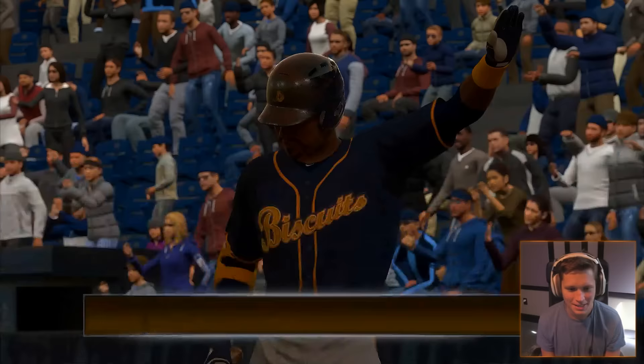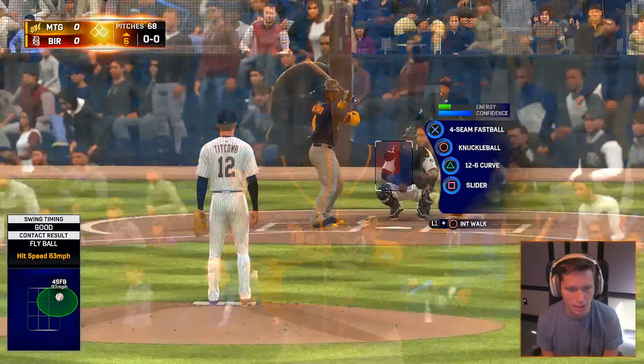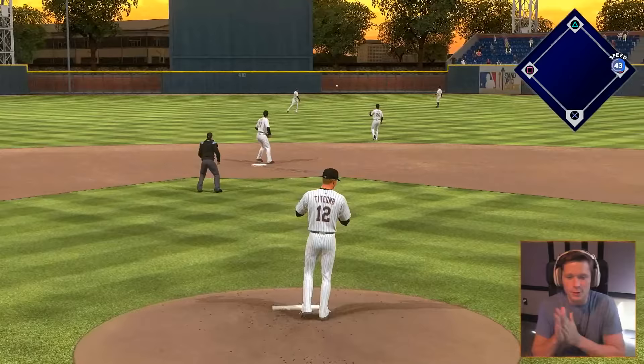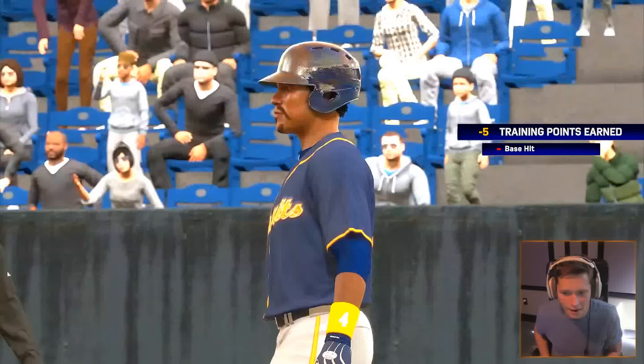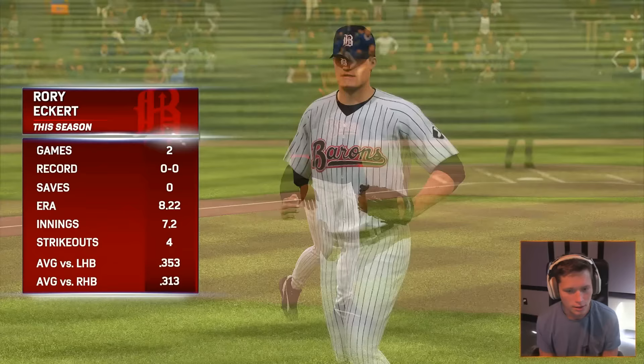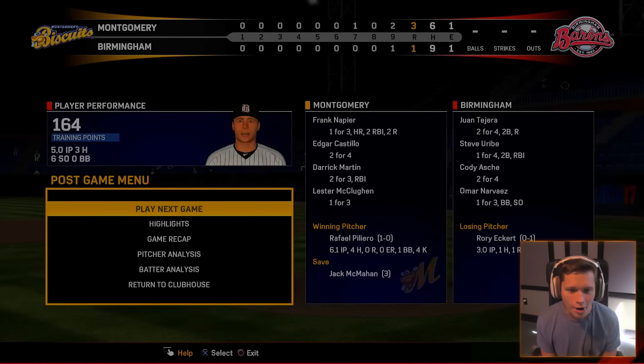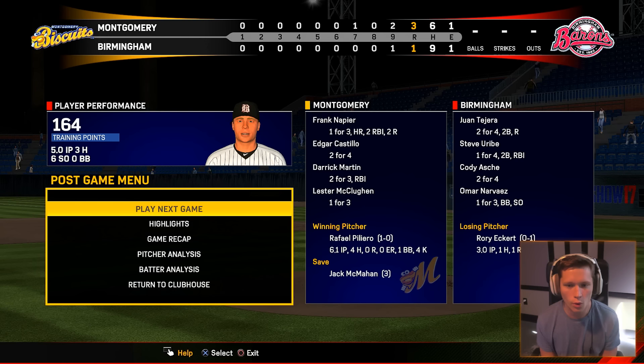Coming up against Lester McQuillen, top of the sixth. Nobody's scored yet. Oh, that's a base hit — so we've got something to deal with this inning, guys. Are you serious? They took me out. Look, Coco Titcom is leaving in the sixth inning, and guess what — we ended up losing. That's because they took me out. Why would you take me out? He got a hit, but who cares? They scored in the seventh — they shouldn't have taken me out.